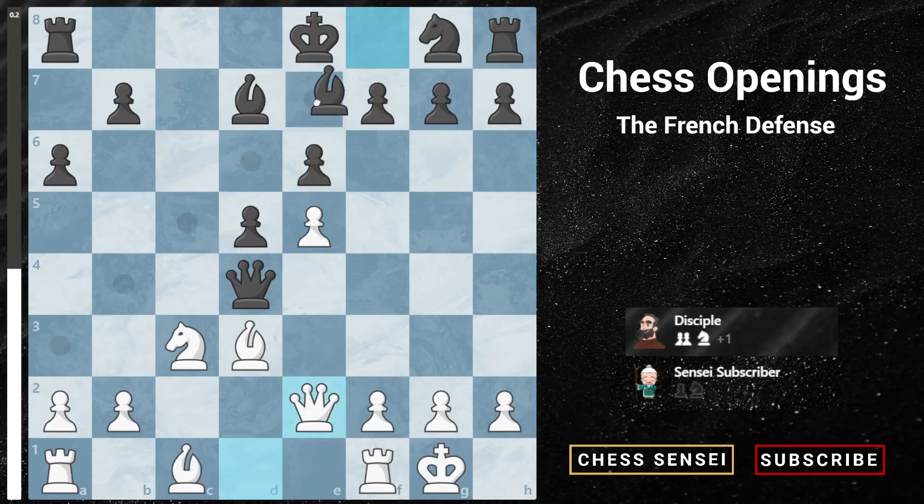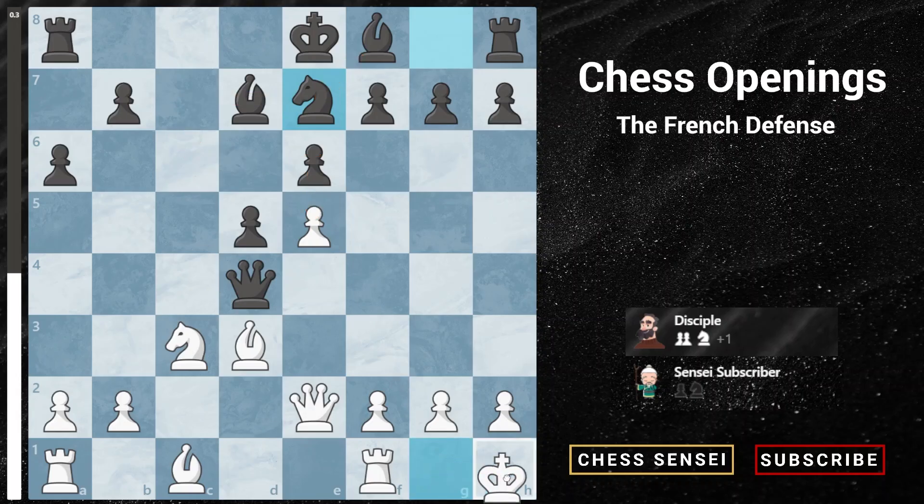For example, if black plays bishop e7, that blocks his own knight from developing. Black would not want to play knight h6 because we can chop it off with the bishop, creating weaknesses in black's kingside. Also, if black develops the bishop to c5, white has bishop e3, attacking the queen and the bishop at the same time. Therefore, the best and most played way for black is to play knight to e7, then knight to c6 to free up the bishop and pressure the e5 pawn. We respond with a quiet move, king to h1, in preparation to play pawn to f4.